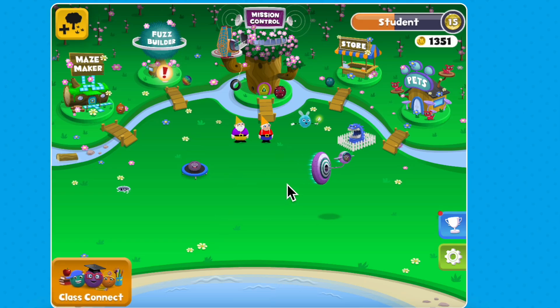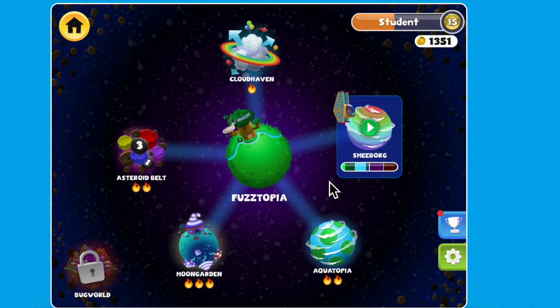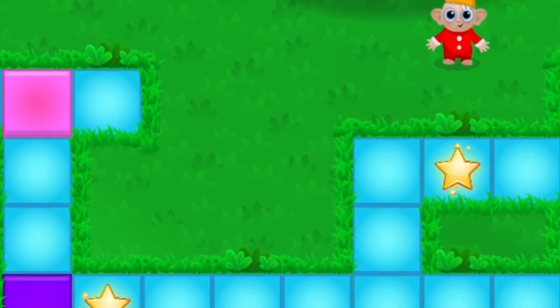When you're in Fuzztopia, click on Mission Control. Then, select the galaxy map and fly over to SMEBorg. SMEBorg is a planet filled with grass, trees, and some pretty happy garden gnomes.